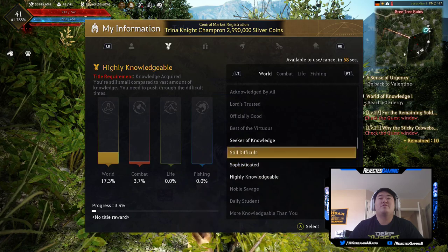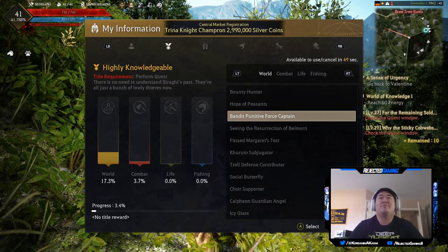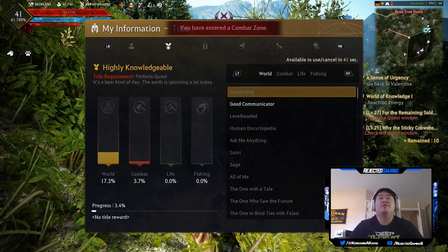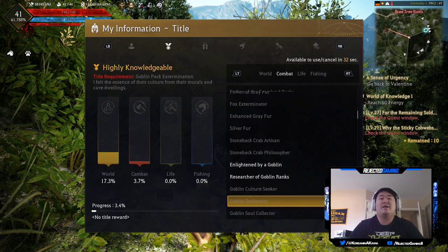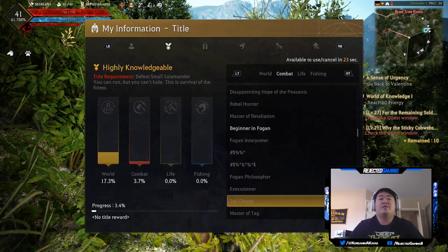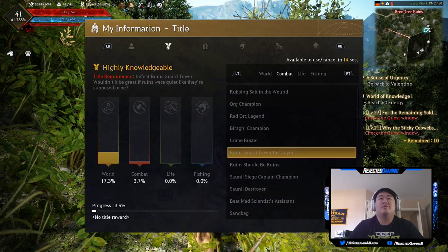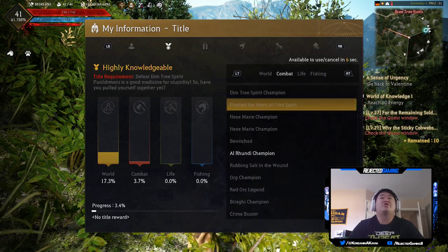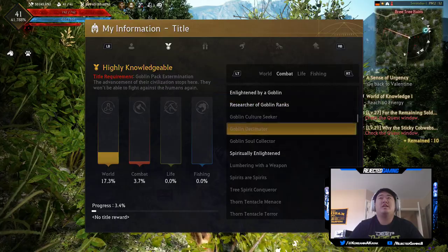Just trying to find something. Bandit punitive force captain — I have to wait 50 seconds to change it. Let's find something I want. Imp hater, steel imp researcher, enlightened by a goblin — spiritually enlightened, I guess I'll do that one. Beginner and Fogan, bandit's treasure thief, Alrundi champion — yeah, I'm just gonna do the enlightened one. I kept forgetting to change my title, so I'm gonna change it now because I don't have any of the life or fishing ones. Spiritually enlightened — there we go.